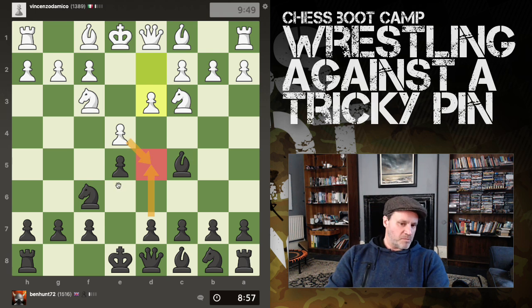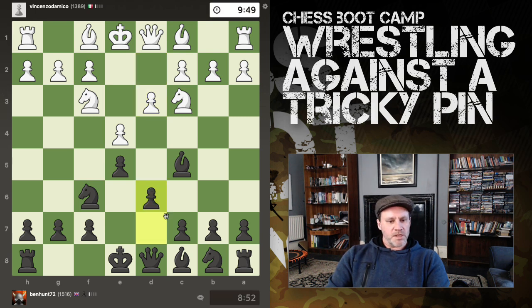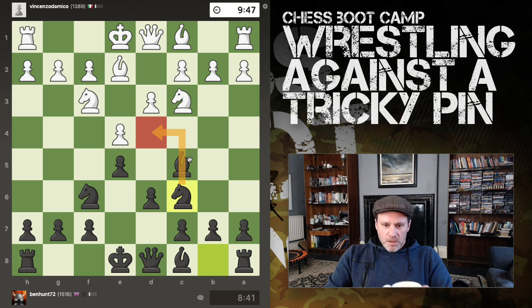That is actually playable. Pawn takes, knight takes - this knight's actually undefended though. So should we just play d6? Maybe pin this guy, maybe castle - all normal stuff. Maybe not much point pinning now. I think the other knight should probably come out. This looks like a nice square.